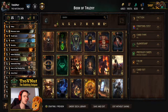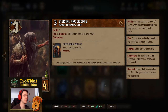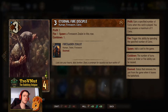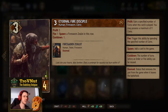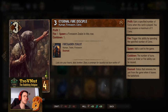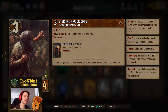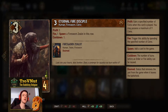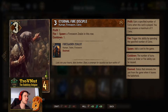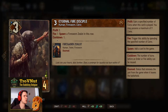Let's go through each card one by one. Even the cards you might think you know have gotten a little buff. Eternal Fire Disciple: three power for four provisions, gives you two coins when you play him. His fee ability has been reduced from two to one coin, where he spawns a Firesworn Zealot in this row — a two power token — and you can do this once per turn.